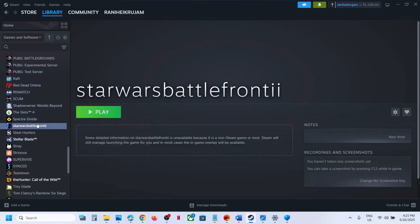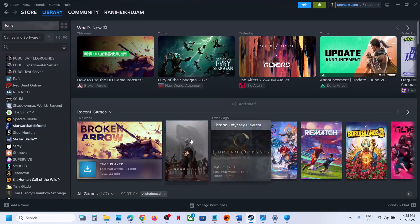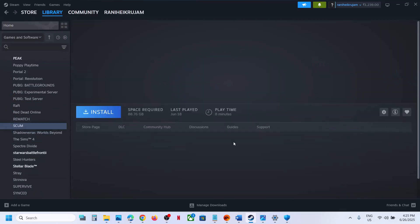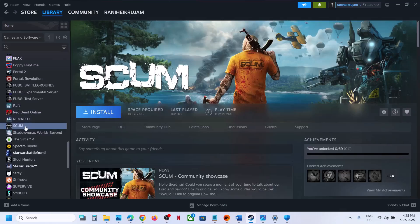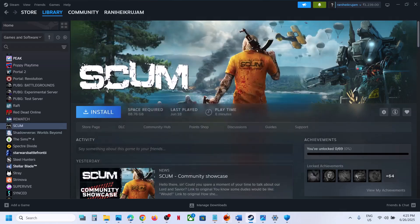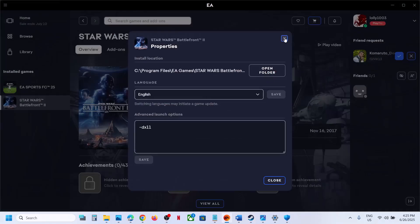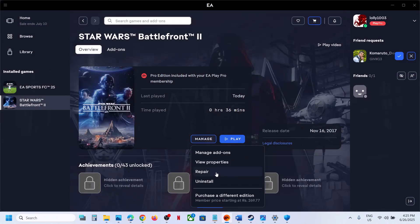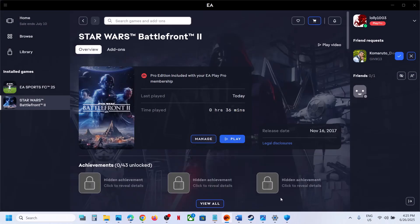Right-click on the game, go to Properties, go to the Installed Files tab, and click Verify Integrity of Game Files. Once verification is complete, launch the game. If you have the game on EA app, go to Manage and click on Repair. After the repair, launch the game and check.